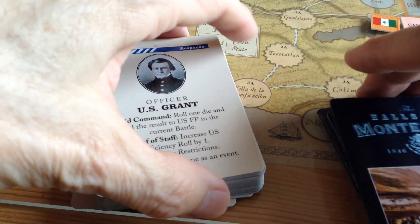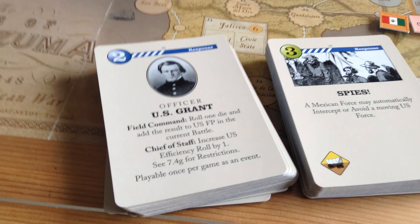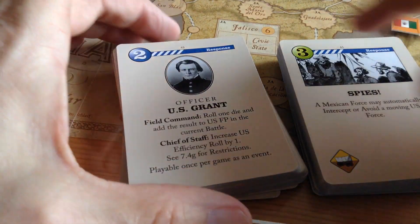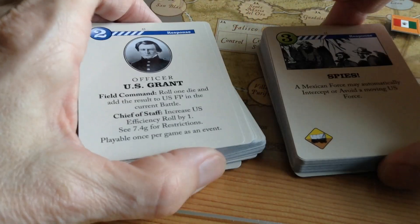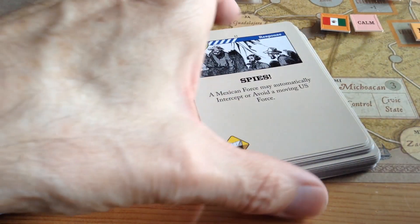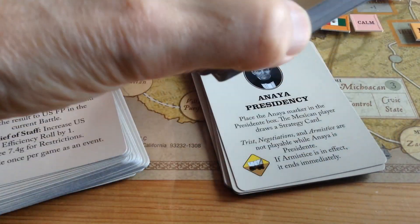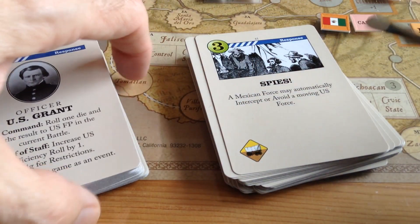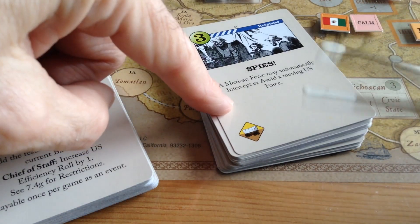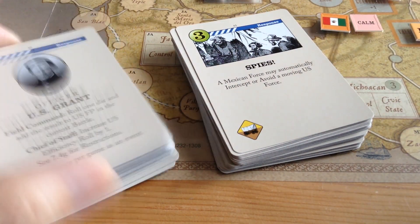The deck has all the common CDG things we've come to expect: a card can be used for operations or a straight event, or as a Response card — it'll say right on it. Occasionally a card will have a little wagon train symbol, which means you've got to trigger a supply event on the table. That's neat, because most games have a supply phase at a fixed part of the turn that you can calculate for. But this one can come up by surprise — a card comes up, and if your men aren't in supply on the board, you could be in big trouble.